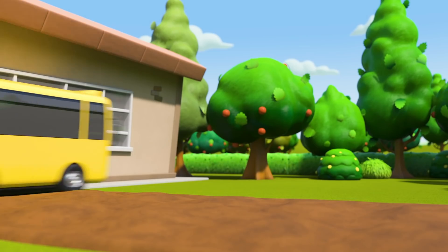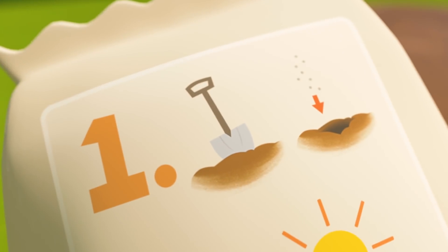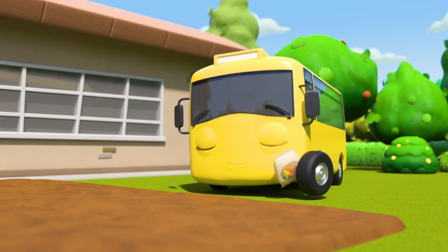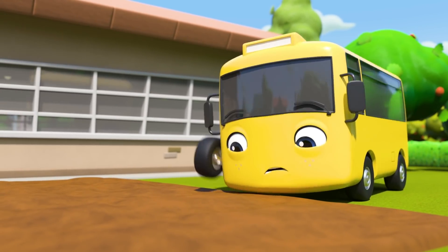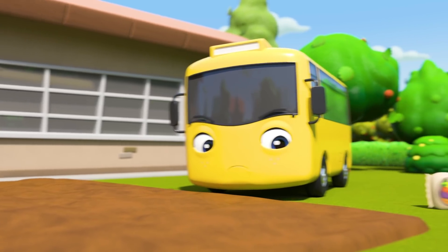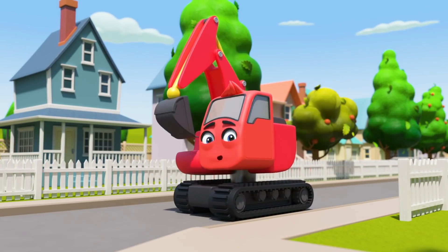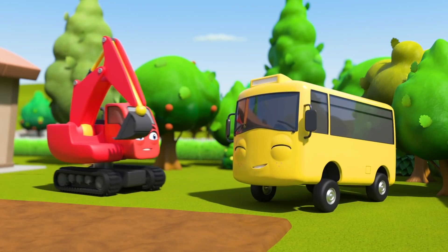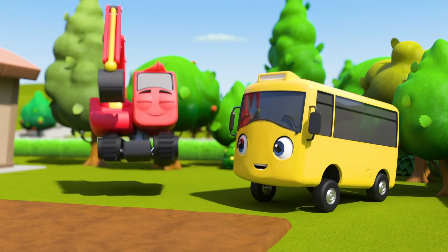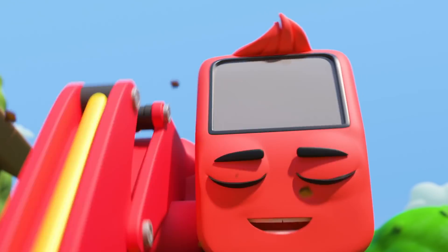Buster heads to his vegetable patch and takes a look at the instructions. First, he needs to dig a hole to plant the seeds in. Buster starts digging. Oh dear, this could take a long time. But look, there's Diggly. He'll be able to help. Diggly's the best at digging and he's always happy to help his friend.